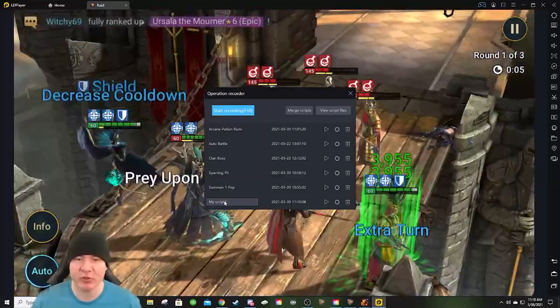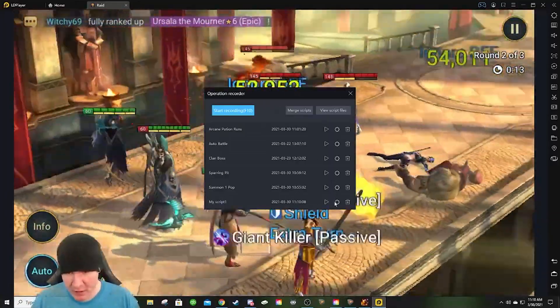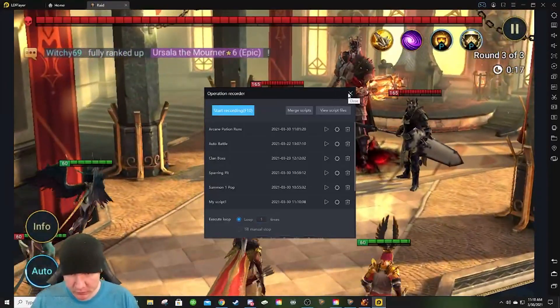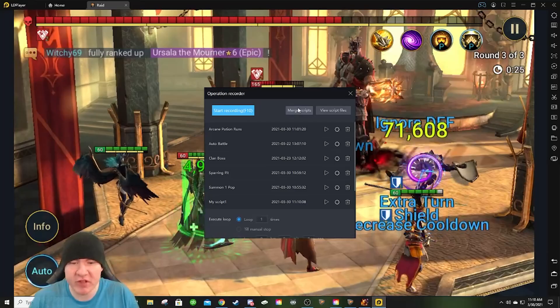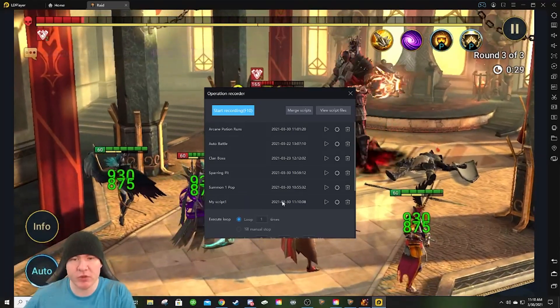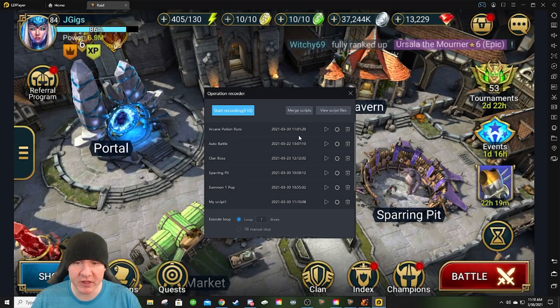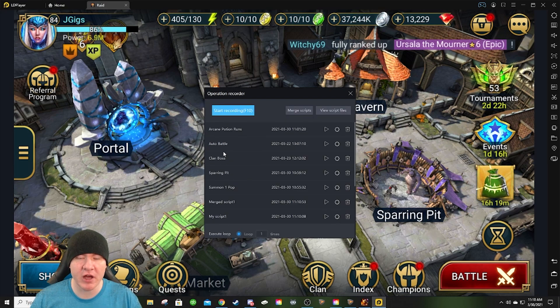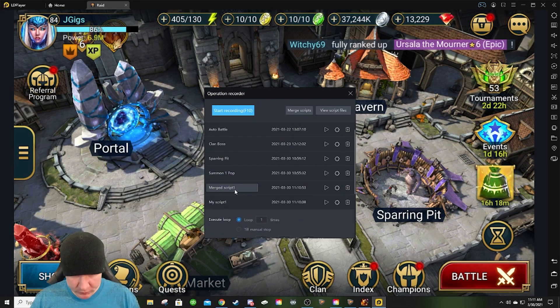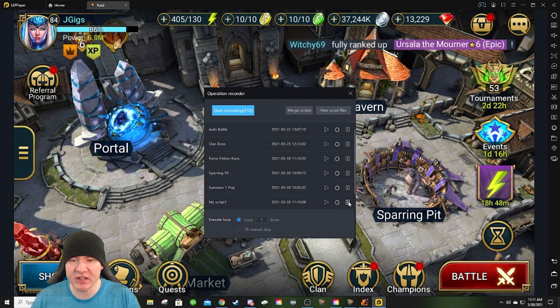This is going to be named My Script One — this is a temporary one, we're not going to keep this script. Make sure it's set to loop only one time. Then in your Operation Recorder, after you've hit F10 and you've got My Script One — which from the home screen will bring you into whatever dungeon you want — now you're going to hit Merge Scripts. You're going to do My Script One and then your auto battle macro, and hit Merge. Remember: this one loops once, but your auto battle is looping infinitely. Now you'll get a Merged Script One. Rename it — like Force Potion Runs — and then delete My Script One. We don't need that anymore.